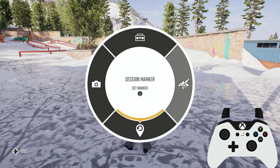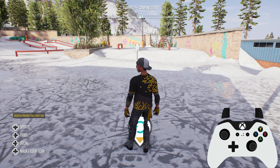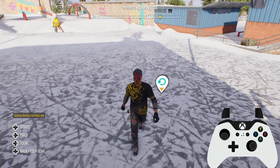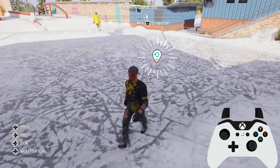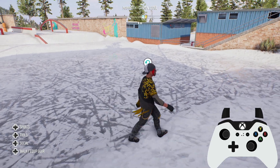Select it by pushing the right stick down, and then all you've got to do is press A, O, or X depending on your controller. You will then have a handy physical session marker appear in the world, which shows you exactly where you have spawned.